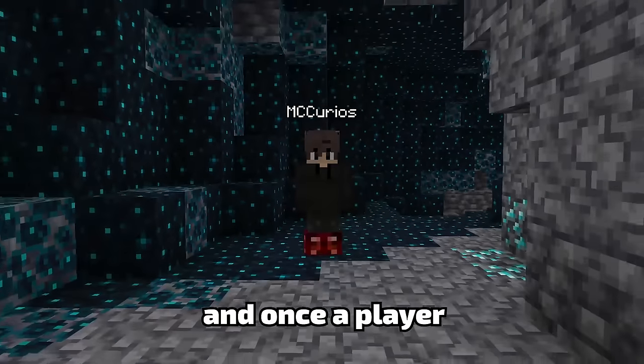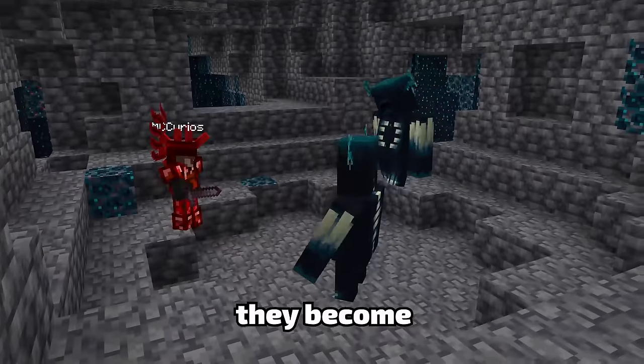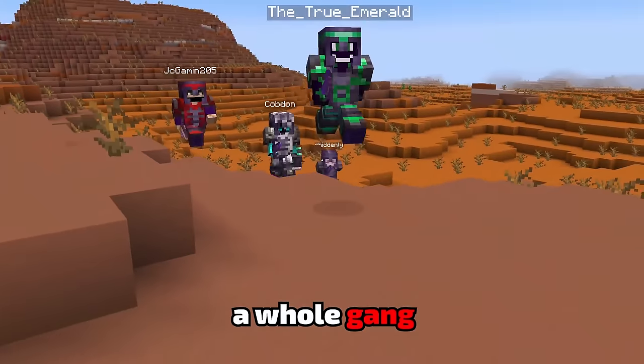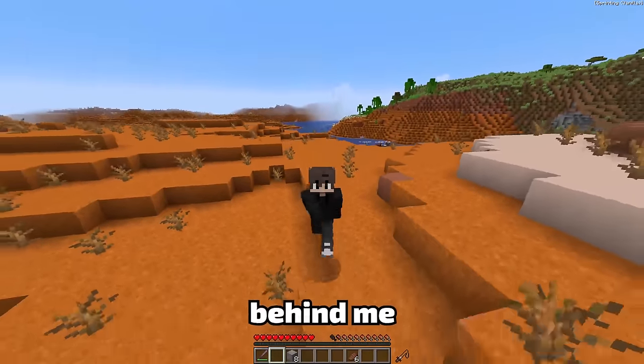This is the Immortal Armor Set, and once a player equips all four pieces, they become unkillable and unstoppable. However, as I was on my way to collect the first piece, a whole gang of enemies were chasing me. They're still behind me!